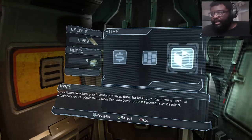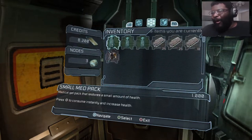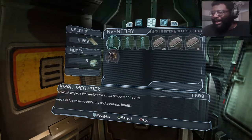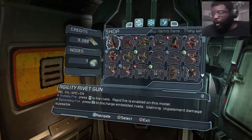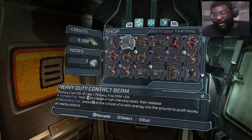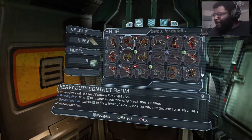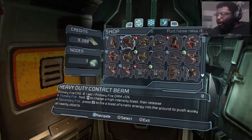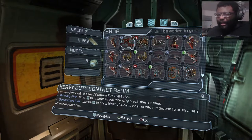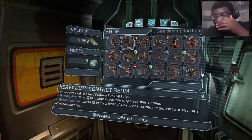Do I have anything in the safe from playing the first game? Nah. Oh, that's the inventory, my bad. Agility rivet gun? Wait a minute — I didn't realize these things had attributes in this game. Because in Dead Space 3, we can make the guns, and that's what I'm really looking forward to. I never forgot that. But I didn't realize we had all this.